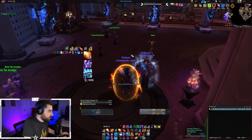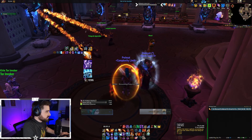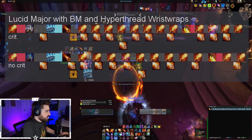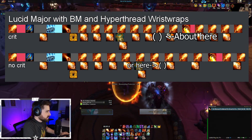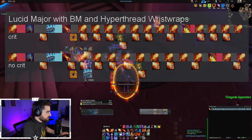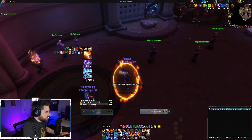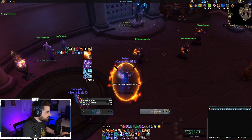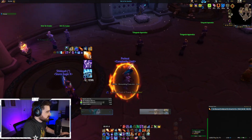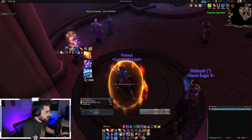Another thing to note — I did use Counterspell during that combustion. The reason you use Counterspell during combustion without needing to interrupt a cast is because it's just another chance to proc your Memory of a Lucid Dream passive. So definitely weave in those Counterspells whenever you can during combustion, and honestly just do it throughout the fight too. There's really no downside as long as you aren't interrupting your own casts and you don't need to interrupt to stop a mechanic.